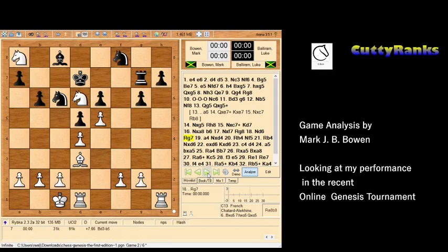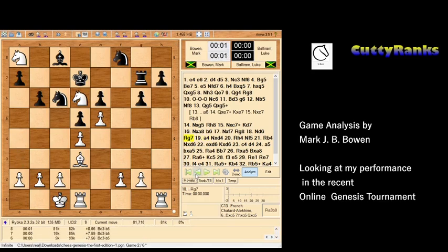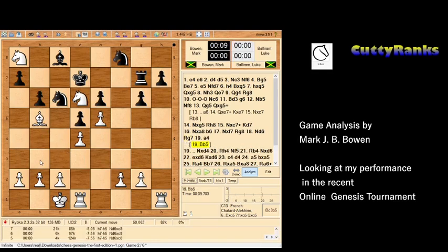He plays rook to g7, probably hoping to move his king and then play bishop to b7 — if my knight takes it he'll recapture with the rook and win my knight. I tried to play a4 with some idea involving a5, but in retrospect that idea is very slow. The best move here is actually bishop to b5, followed up with rook to h3 or rook to c3 — this knight would be very hard, if not impossible, to defend. Bishop b5 would have been the best play.